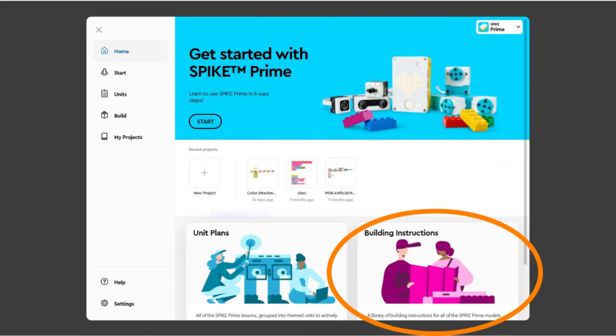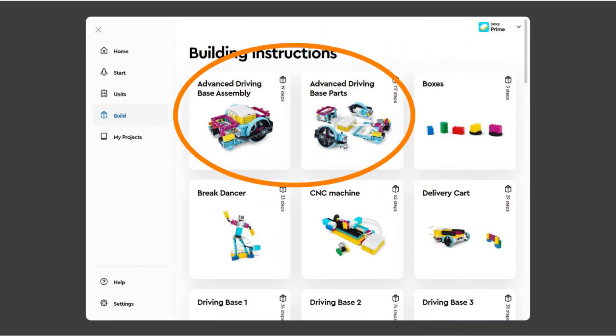You can find the build instructions for the robot used in this video in the Spike app. In the bottom right is a magenta colored section called Building Instructions. Click it, then scroll down until you see the Advanced Driving Base or Tools section. Open the Advanced Driving Base parts section to find the instructions for the robot sections, and then use the Advanced Driving Base assembly instructions to assemble the robot.